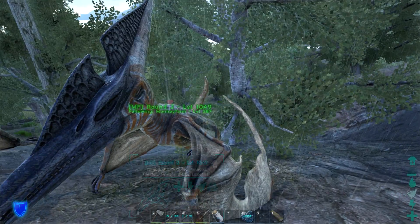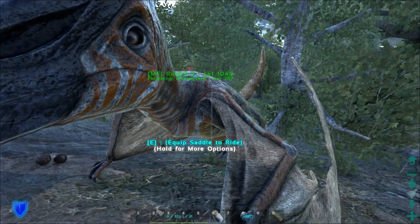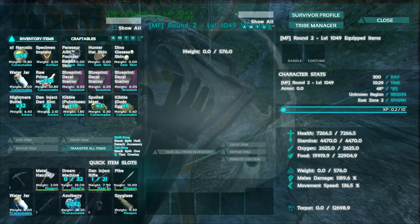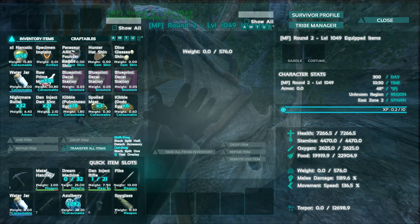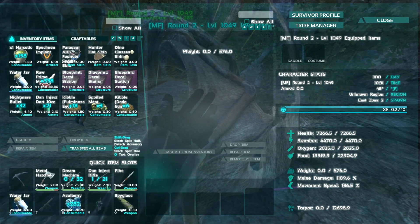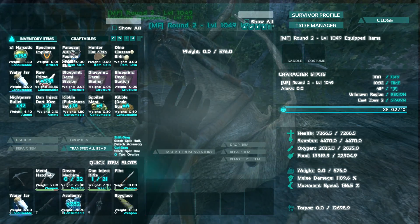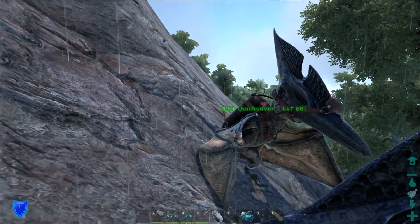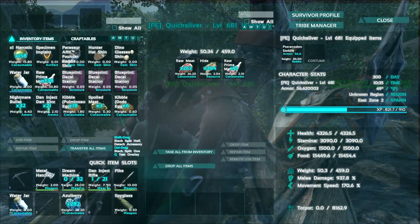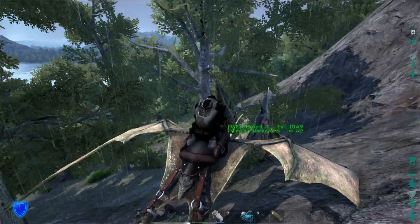Our starting base stats are 4600 health, 3000 stamina. Melee is 515, weight's 486. So with the extra levels, it should be even better than that. Let's call this guy Round Two. We're going to have him follow us. What are your stats now? 1189 melee already, 7200 health — this guy's a monster. 136 speed, I think that's what all of them come out at. Weight's 576. This guy's pretty awesome, actually.